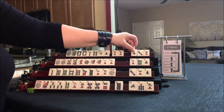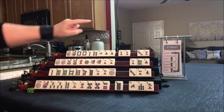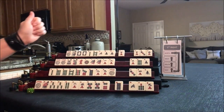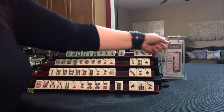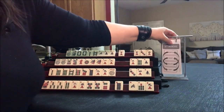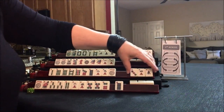We're looking for year tiles. We did get a south. Let's break it up and focus on either the year or winds and dragons. Now we're going to go across — east and west pass, and then north and south.